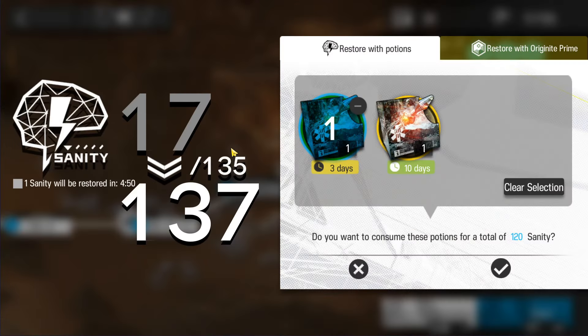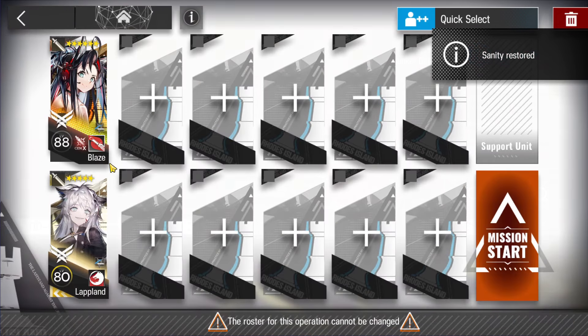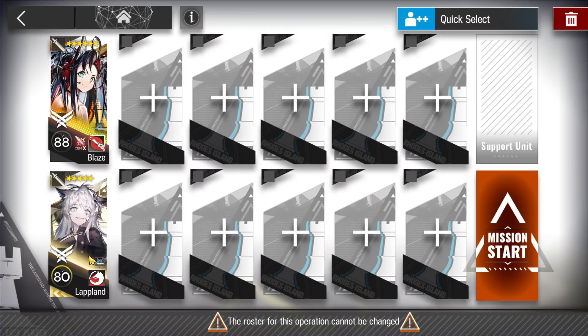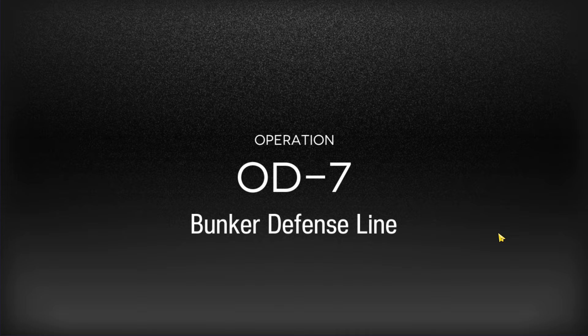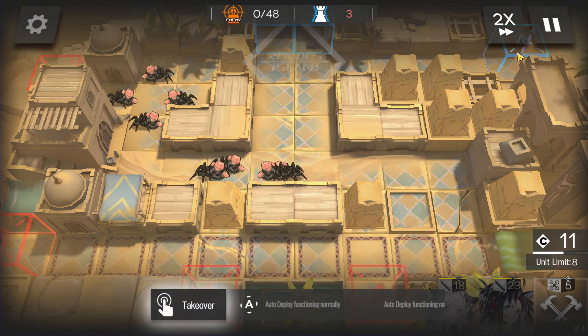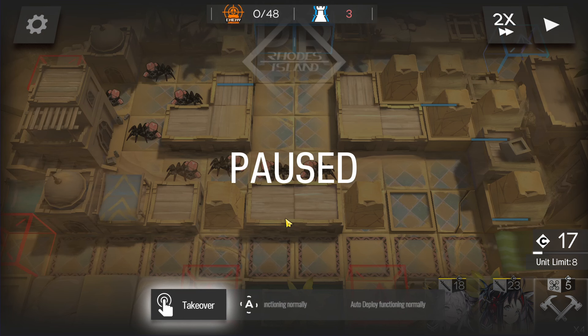First up, OD-7 — super easy. We just need Blades and Lapland. If your Lapland is a lower level than the enemy, add a medic — that's all you have to do. You can bring whoever you want for the last few unit slots, and if you want to fast-clear it, just bring a helidrop with a burst skill to spawn-kill some enemies.